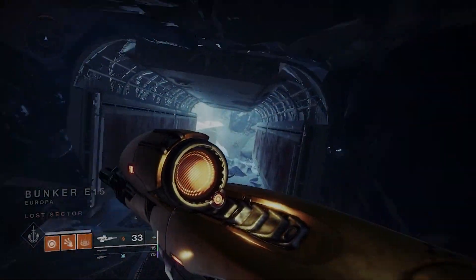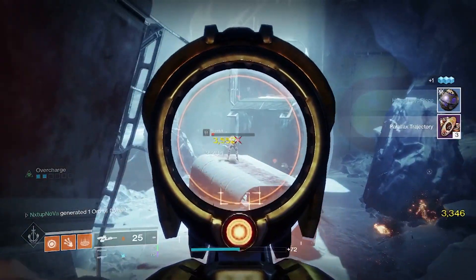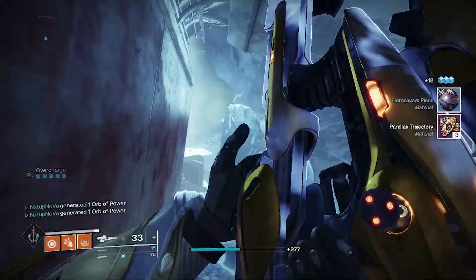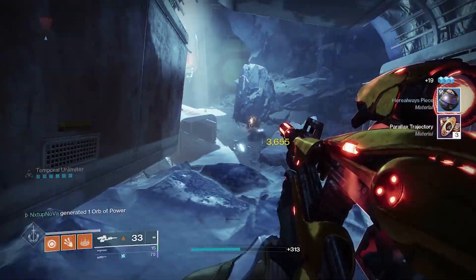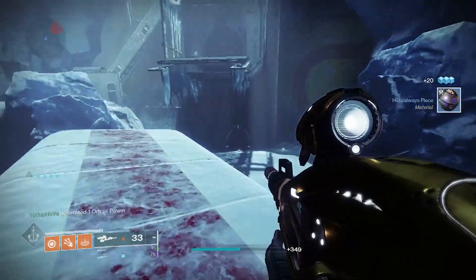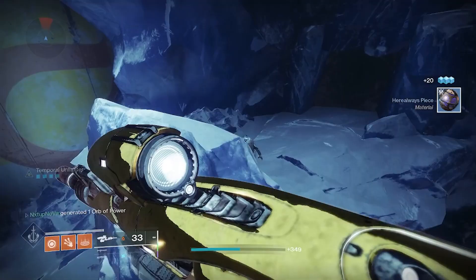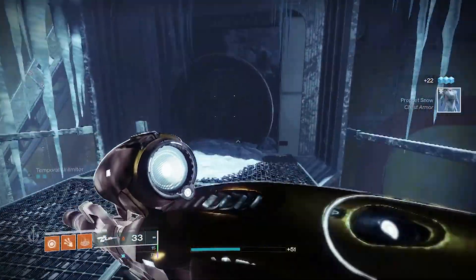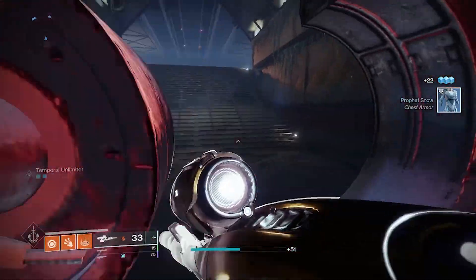What's going on guys, my name is NextUpNovo back with another Destiny 2 video. In this video we're going to be talking about a very powerful weapon. The Vex Mythoclast is one of the most iconic weapons in Destiny history. It returned to Destiny 2 in the Vault of Glass raid which launched on May 22nd of this year. At first during Season of the Splicer it wasn't that prevalent, but in Season of the Lost it received a huge buff.